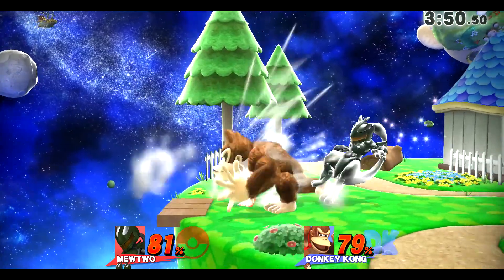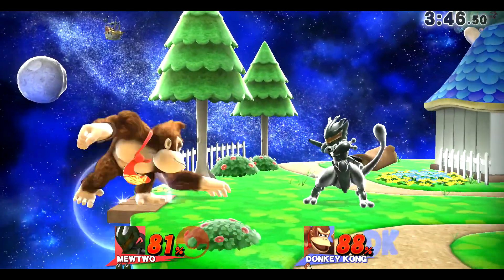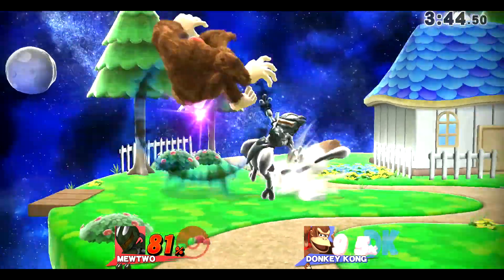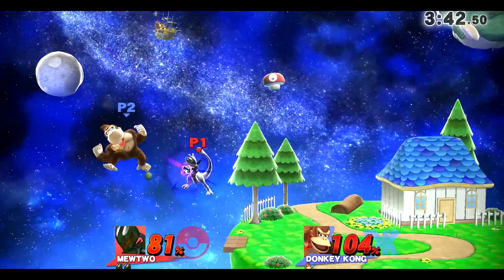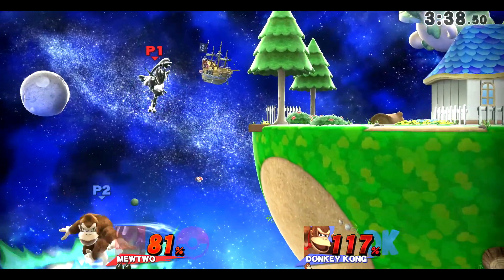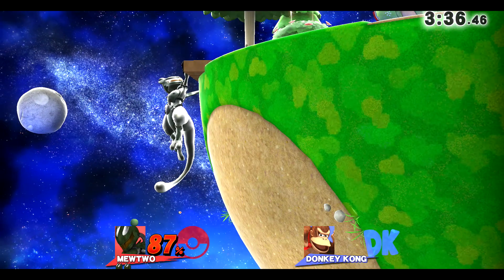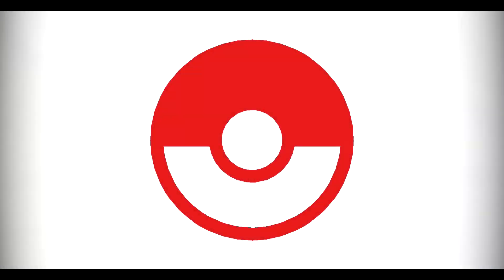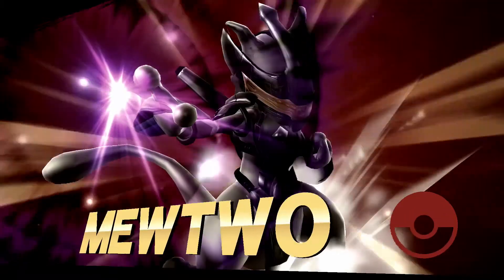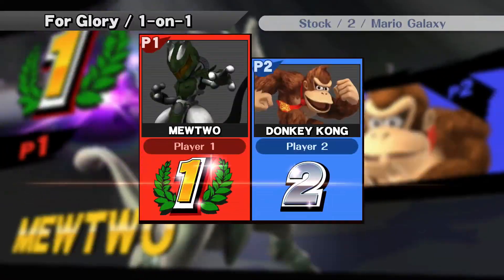Jab one, and I missed my other follow up. Down tilt to nothing. Jab one to down B — not getting that down B though. Forward throw, B reverse, neutral B with the air dodge cancel, and try to go for a spike. That will give Donkey Kong the recovery because he has that great horizontal recovery. Look how clean this mod is, you guys need to get it — looks like Halo, Master Chief right there.